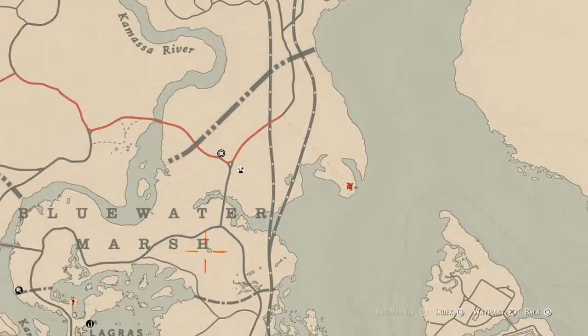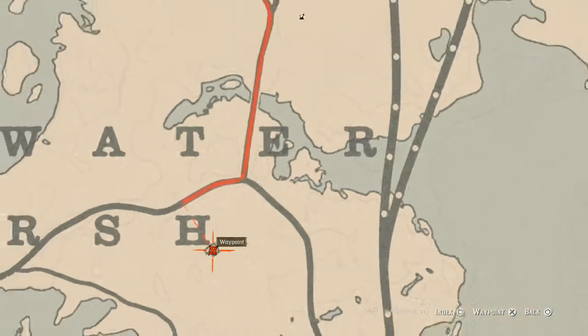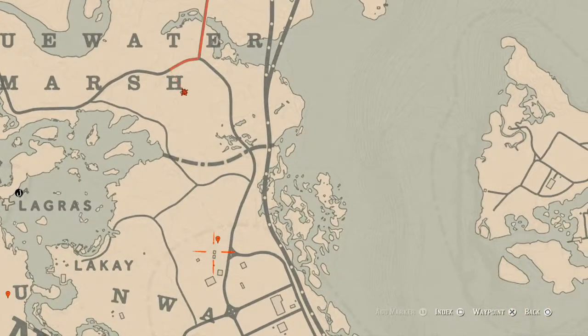Moving over to the left a little bit, right here at this house, inside the house you guys will get a tortoiseshell comb. This tortoiseshell comb is on the wash table. If you don't know what a wash table is, look for the mirror in front of it with a bowl — it's right there on that side of the table.